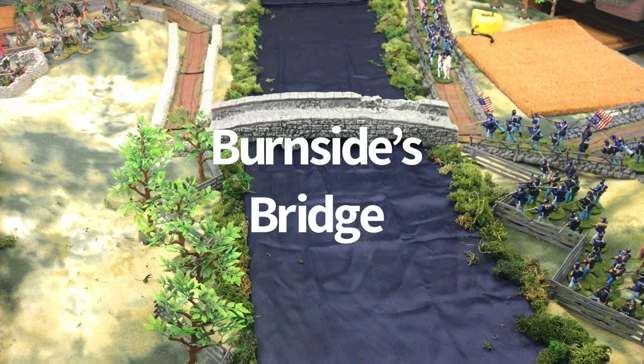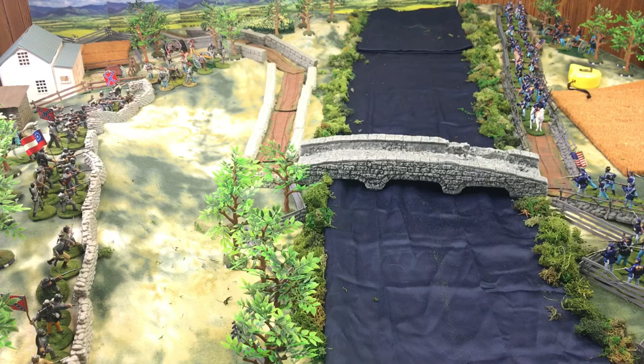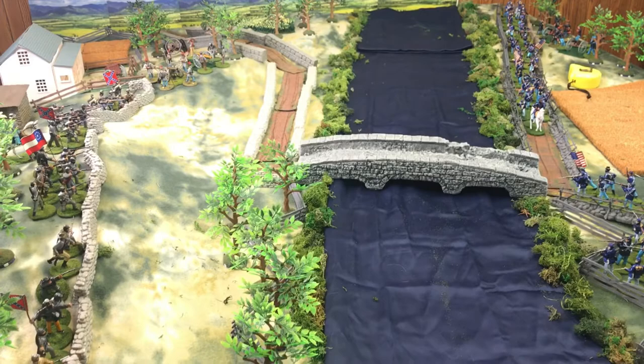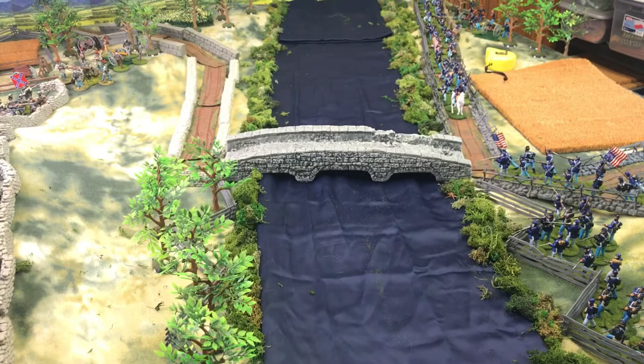Hello, Bill Molyneux here with the Battle of Burnside Bridge. A couple quick things — I had a great time in the Shenandoah Valley. If you're on Facebook you may have seen some of my pictures. We went to Edinburgh Mill, Dinosaur Land, the Skyline Drive, and a couple battlefields. I've done several videos on my Antietam Burnside Bridge game, and tonight we are starting the game.